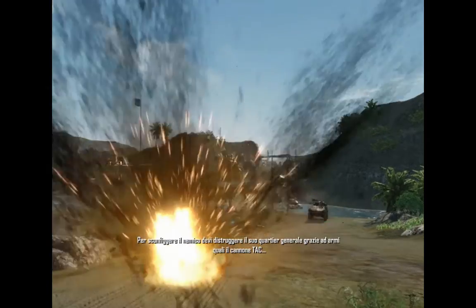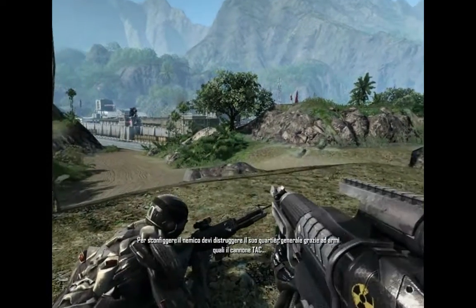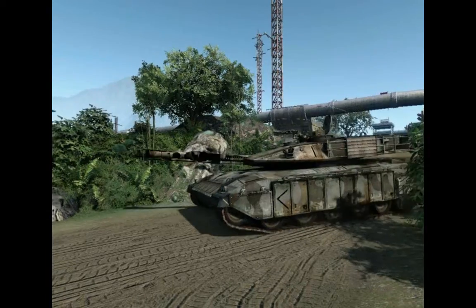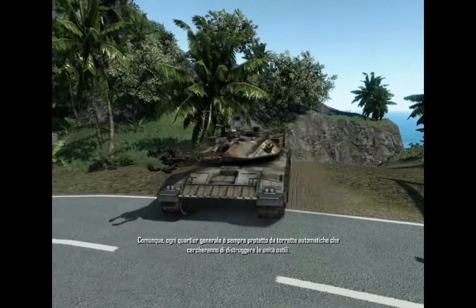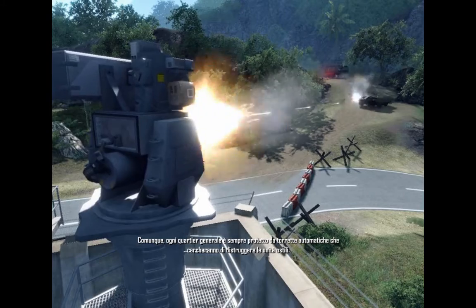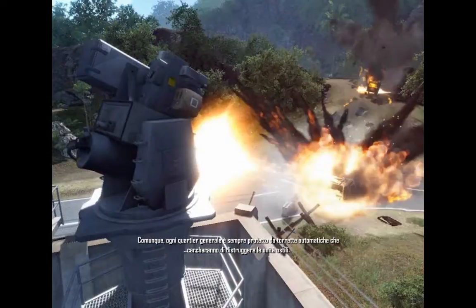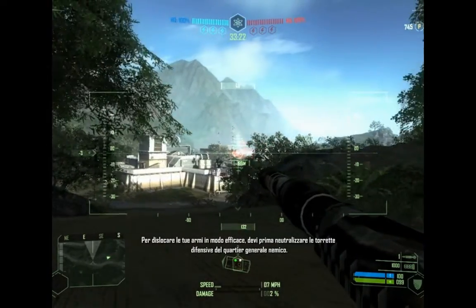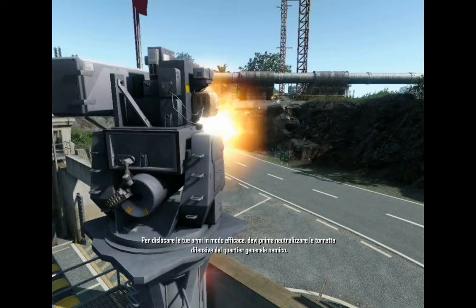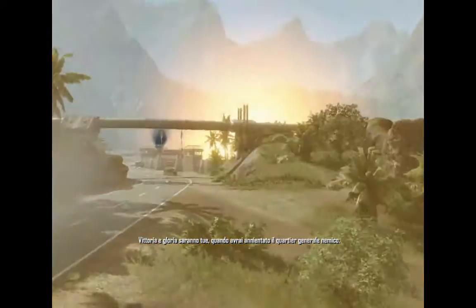To defeat your enemy, their HQ must be destroyed. This is achieved with high-yield weapons such as the Tack Launcher, Heavy Tactical Battle Tank, and Heavy Singularity Tank. However, each HQ is protected by multiple automatic turrets that will track and destroy all hostile units. In order to position your high-yield weapons safely within range of the enemy HQ, you must first neutralize its turret defenses. Victory and glory are ultimately achieved when the enemy HQ is obliterated.